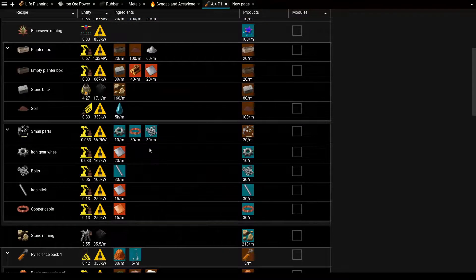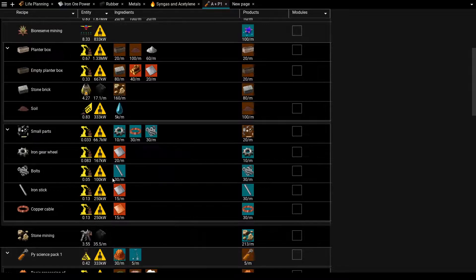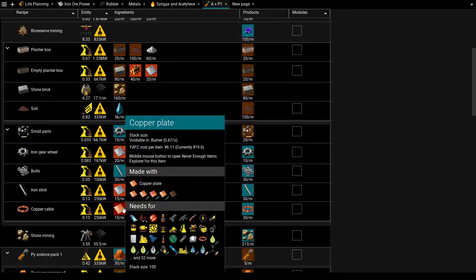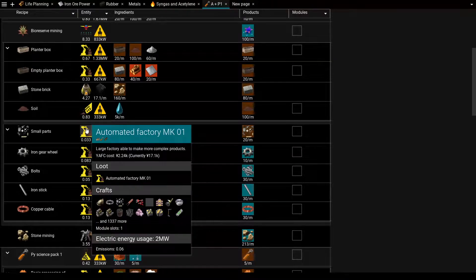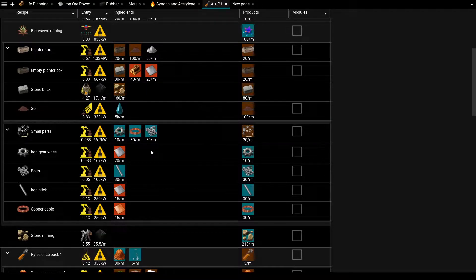Now to talk about the small parts. On the server I was on, we had enough iron and copper that it was reasonable to set up half a belt or a little less of small parts using these automated factories. But I'm not making enough yet until I expand my system. So what I'm going to do is set these up specifically for the automation science system, but prepare them to be able to be thrown out onto the main system if needed. I need eight automated factories total.